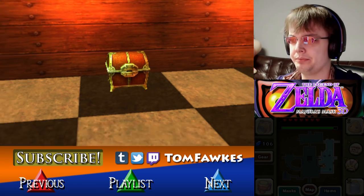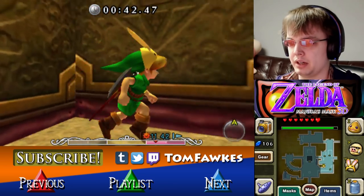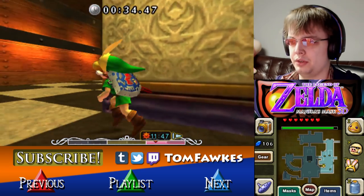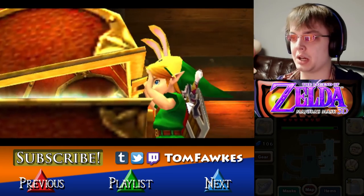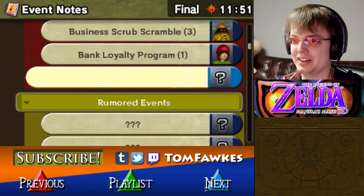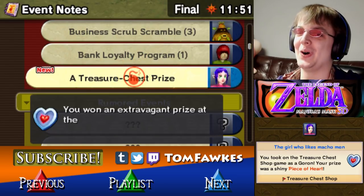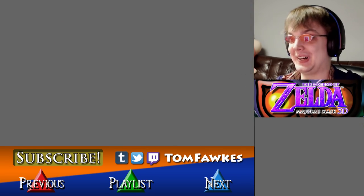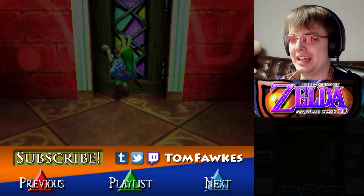Gotta come back here and try the Zora to see what happens. And — ba-ba-ba-bun! This is a good prize, otherwise it wouldn't be doing the da-na-na-na-na. And we got — oh sweet, another piece of heart! Awesome. The girl who likes macho — oh, that's why she likes the Goron. You took on the Treasure Chest Shop as a Goron, your prize is a shiny piece of heart. She seems so airheaded, not gonna lie.